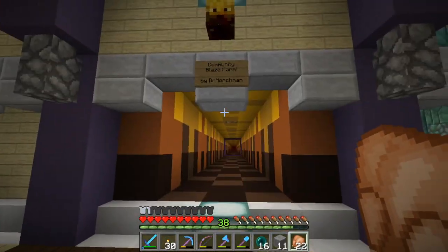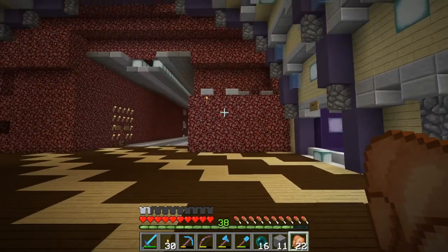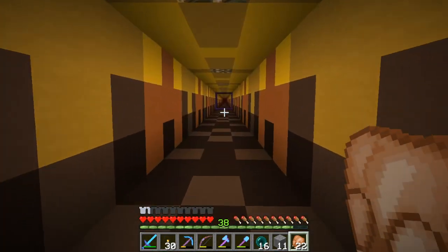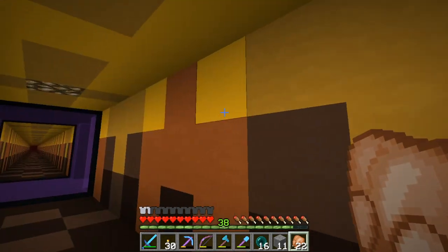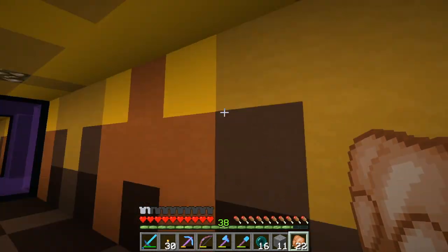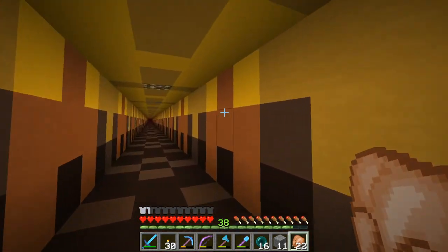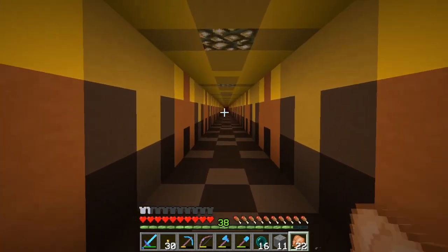One of the things we did was move the tunnel for the community blaze farm into the actual nether hub. It used to be — the entrance used to be way down there, but now we decided to hook it up in the main nether hub and change where the tunnels go. This is the tunnel that I built. The idea is that it's supposed to look like flames — I tried to use the same colours that a blaze has. So this just continues down this way.